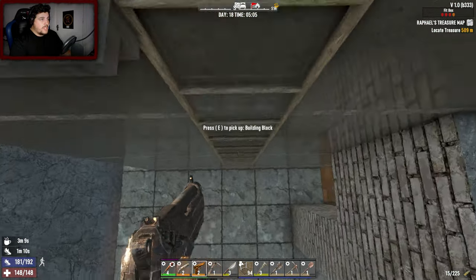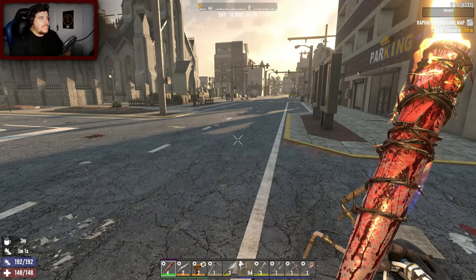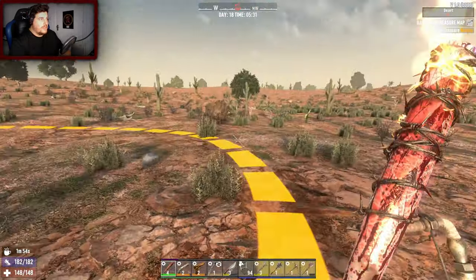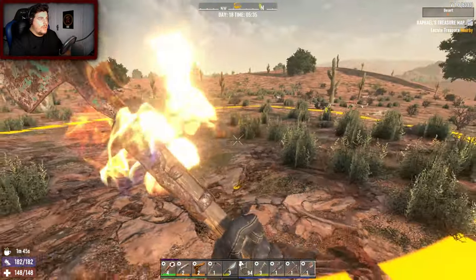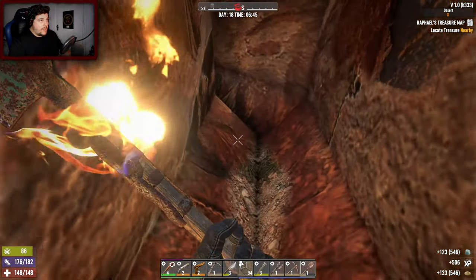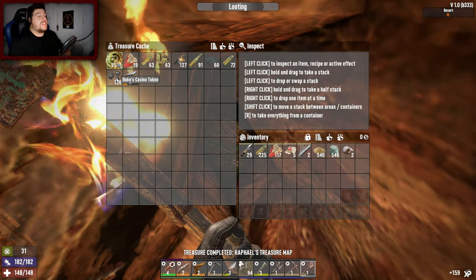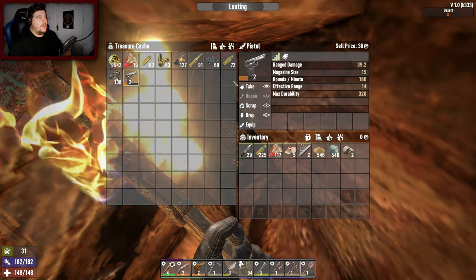I'm surprised by how peaceful the night was with all the forges running. I'm hoping to find a cement mixer today, but it is very quiet - nothing here. All my guns are reloaded, good. Where's that quest? Locate treasure - hopefully we can get some decent cash, that'd be nice. We've arrived - lovely! There's quite a large iron mine here. Let's check it out and get to digging. I've only got two lock picks so I might have to break out the pickaxe. Wow, we opened it on the first try - happy days!